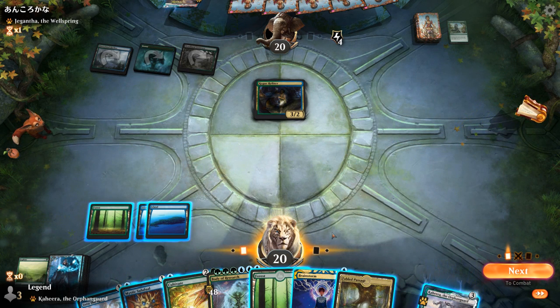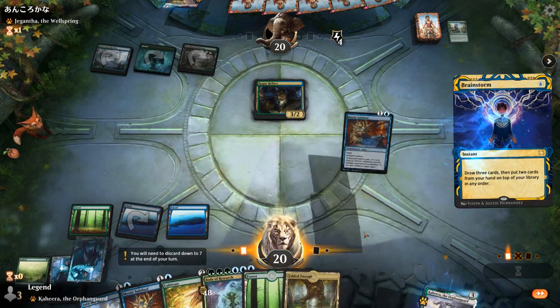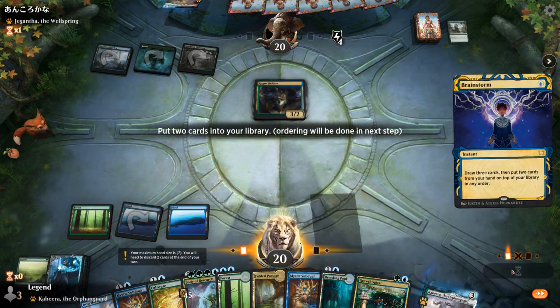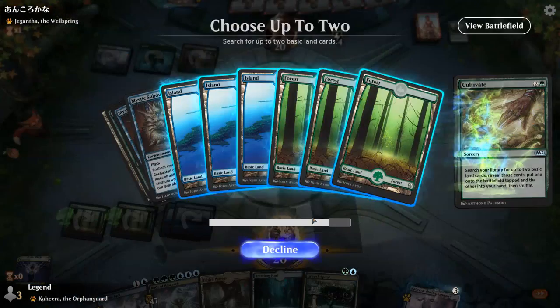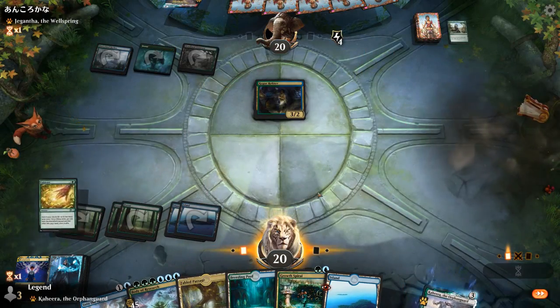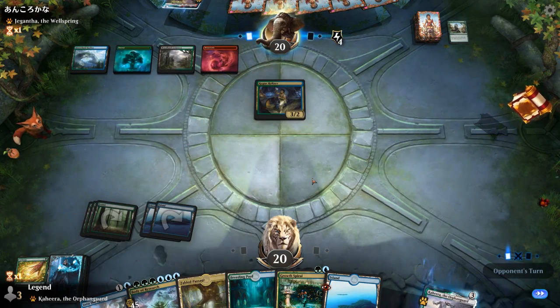I could Brainstorm but I'm probably going to wait and cast it next turn alongside Cultivate. Opponent is on the Sultai version, so they might have some slight variations from regular builds. Fabled Passage can also shuffle. We won't need Mystic Subduel or Into the Royal, so let's Brainstorm now — get rid of double Mystic Subduel, then shuffle with Cultivate. Still missing Simic Ascendancy. We could always play Body of Research and hope that wins the game.